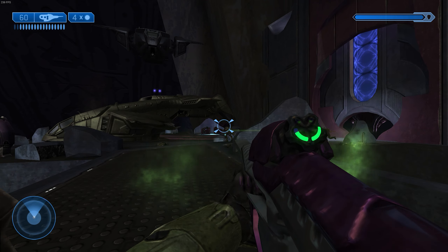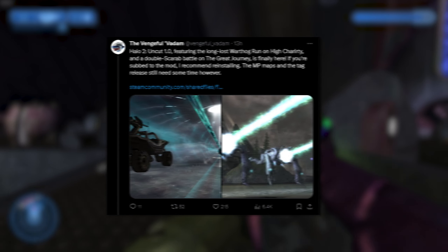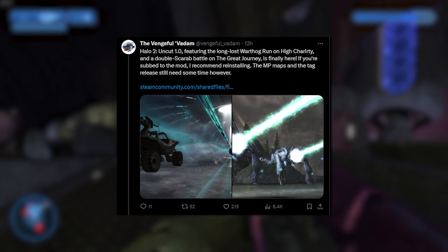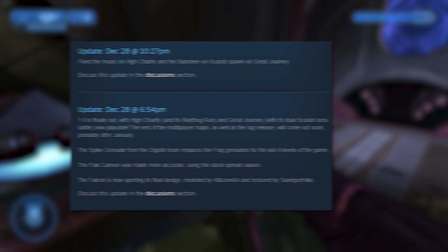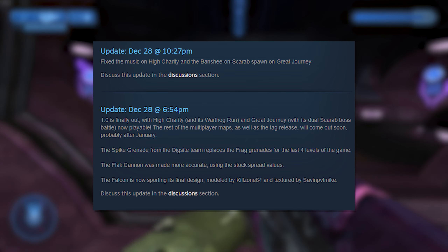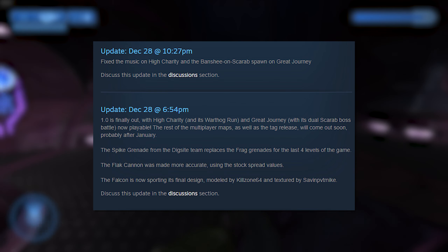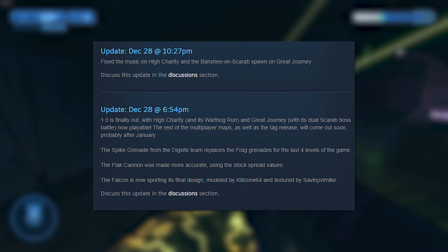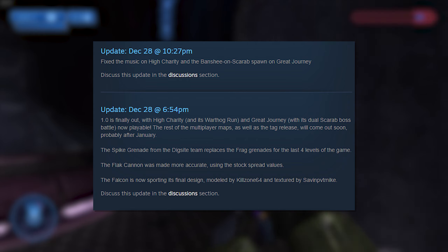One of the coolest Halo mods just dropped its 1.0 update, and that is Halo 2 Uncut. The main things this update is adding include the long-lost Warthog run on High Charity and the double Scarab battle on The Great Journey. There are also smaller updates like the Spike Grenade replacing the Frag Grenade for the last four levels of the game, the Flat Cannon being made more accurate using stock spread values, and the Falcon now sporting its final design, modelled by Killzone64 and textured by Sav and Private Mike.